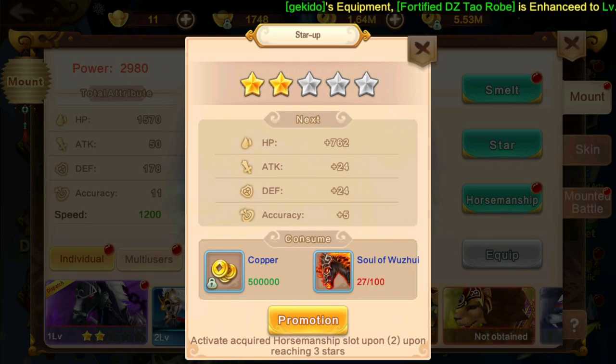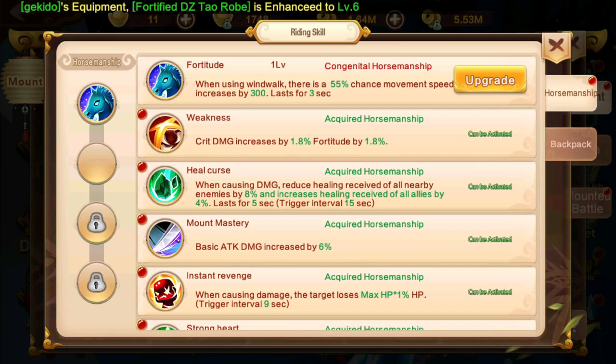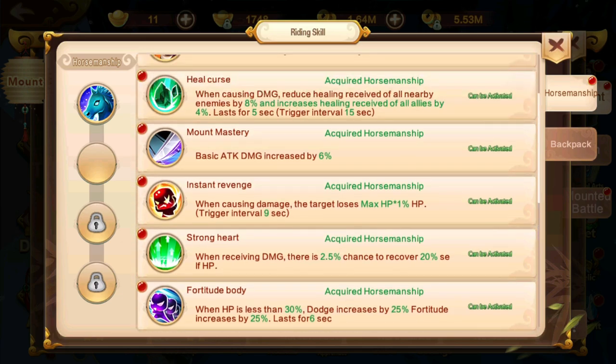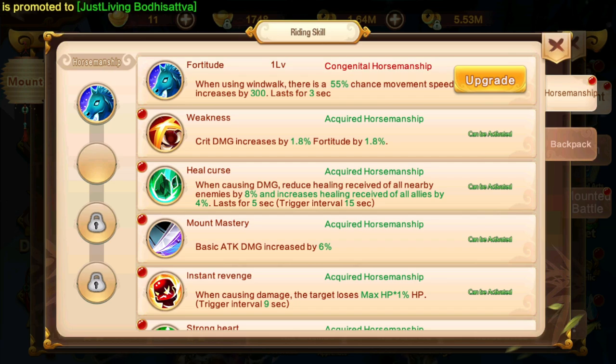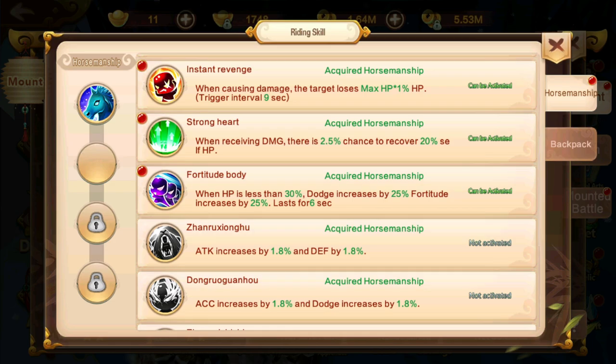You need 2 stars to unlock, and completing the main quest to a certain level. Then here you will get critical damage increased by 1.8. Next, it depends on your play style — for me, I increase a lot of critical, that's why I go and use critical damage. Or you can add basic attack damage increased by 6%. It depends on which one you want to increase.